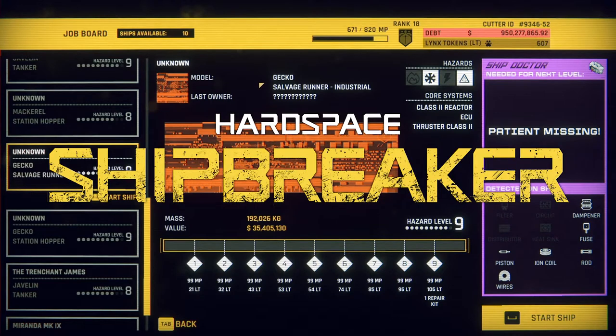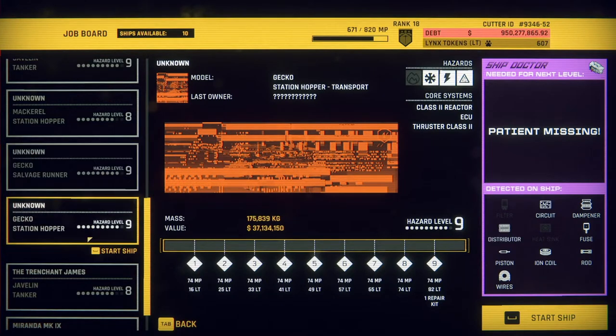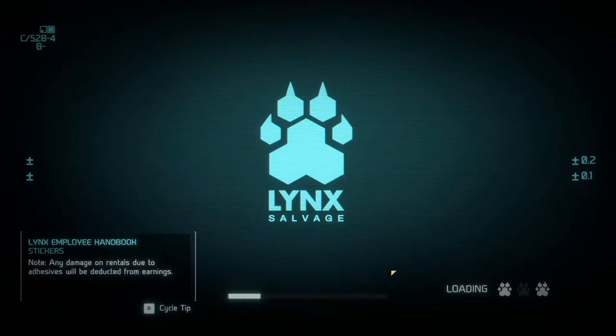Welcome back to Hard Space Shipbreaker. I got a gecko here that's a ghost ship - salvage runner, industrial. I was looking at the price tag and saw it was a little bit better here. It also has one additional hazard, but looking at the list: 74 MP, 82 link tokens, 99 and 106. So I'm going for this one - I want more link tokens. Let's jump on in and take on this ghost ship.